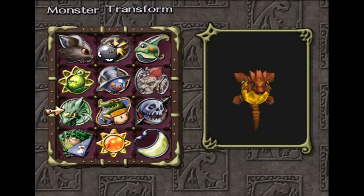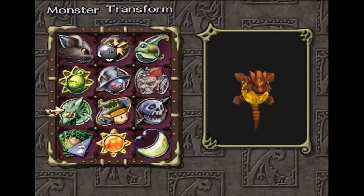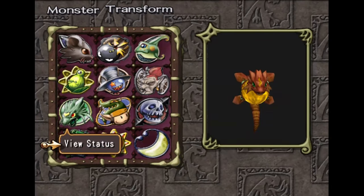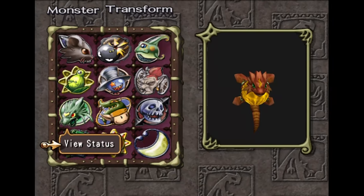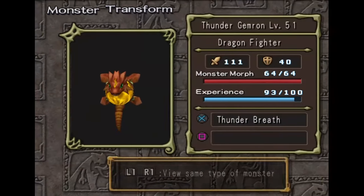I found this to be the best floor to run to level up the Gemron, because it's basically the strongest one here. It can stun enemies on attack, it deals the highest damage, it's safe from range attacks, and the fact that it also moves really quickly is even better.